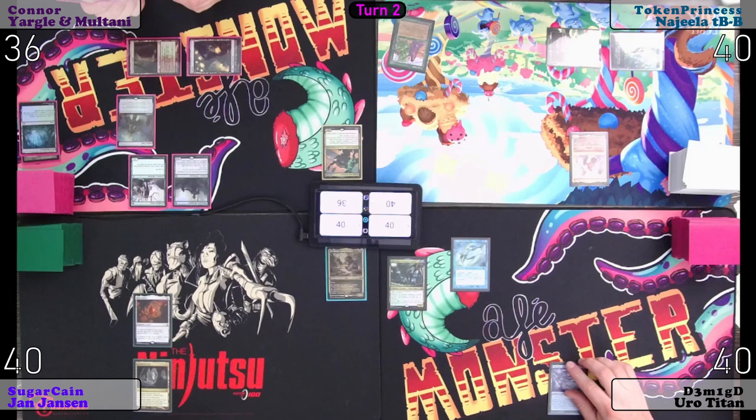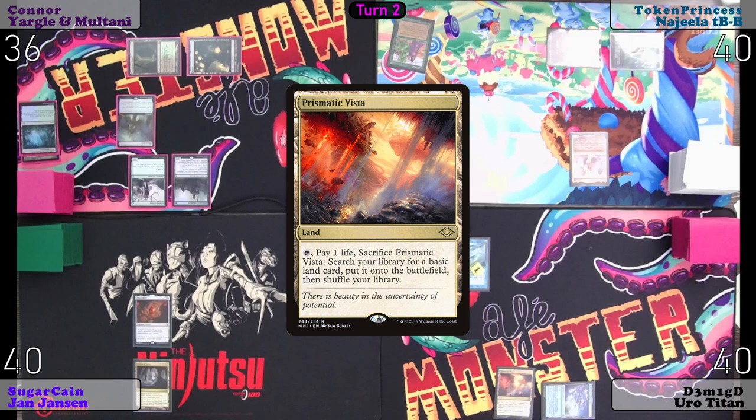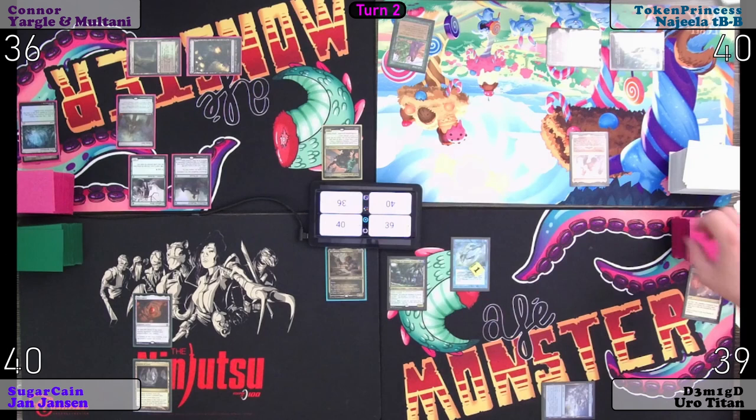Untap, upkeep. I will pay for the Mystical Remora. Draw. Prismatic Vista. I'll crack it for a Forest. Pass turn.